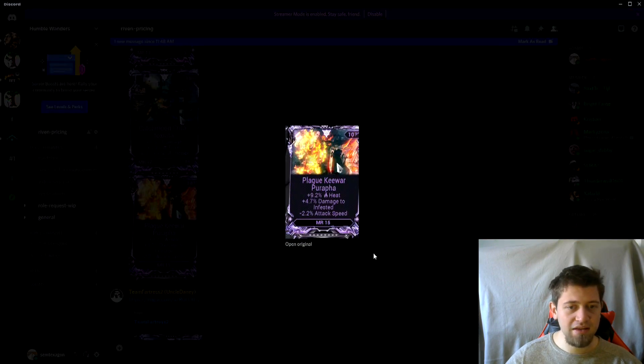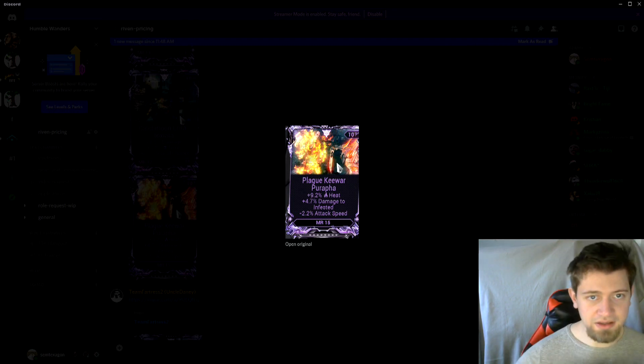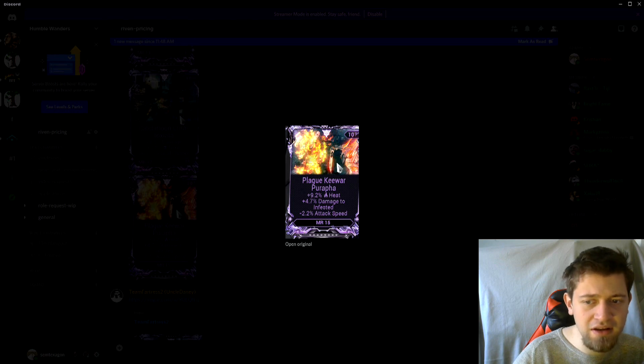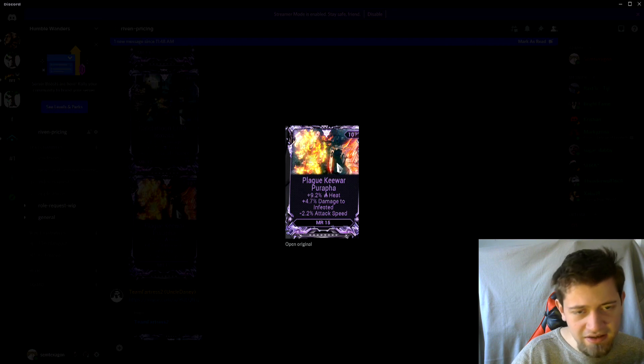Then we have the Plague Kripath riven, and I'm not impressed with these stats. It has a bad negative — attack speed — a bad positive — damage to Infested — and only an okay positive with heat. It is unrolled though. Back when I was really into riven trading, the Plague Kripath was one of those expensive rivens. Now it's pretty much worthless — I'm seeing 20s and 25s for unrolled ones, not very impressive. The only thing I can say is you might want to hold onto this when the Plague Star event comes out and more people get their Plague Kripath at the same time, the hype for its riven might go up — but I'm not confident in that. I'll give this one 20 to 25.